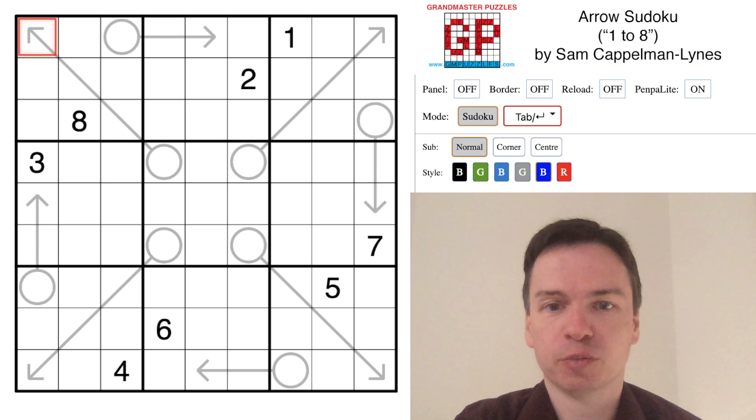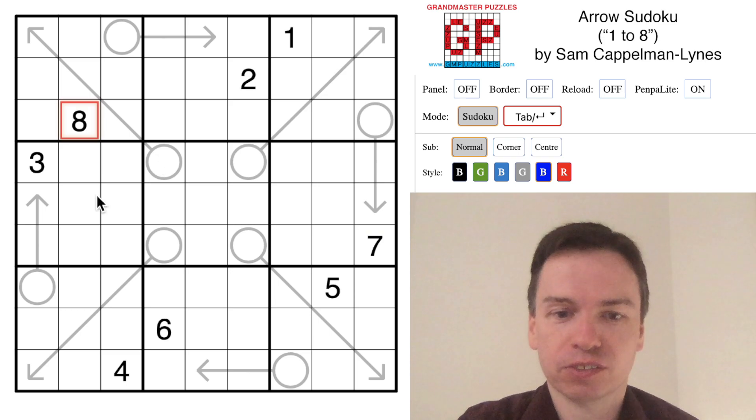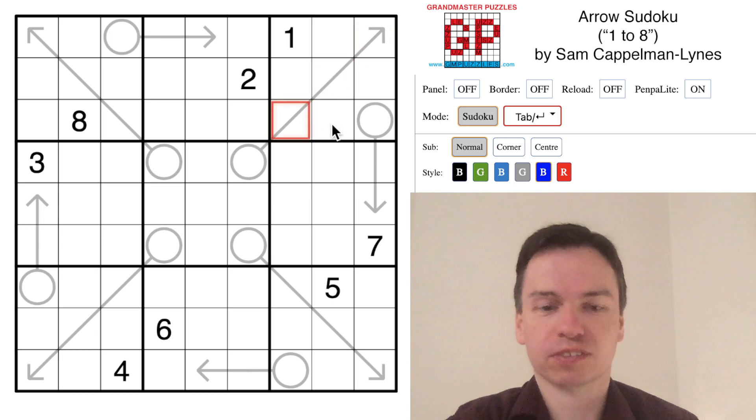We're here to solve this Tough Arrow Sudoku by Sam Kaplman, called '1 to 8' because it has all the digits from 1 to 8 marked in the grid. There are also eight arrows, and while the arrows on the sides aren't as interesting at the start, the arrows that take three cells in each of the corner boxes look very constrained.